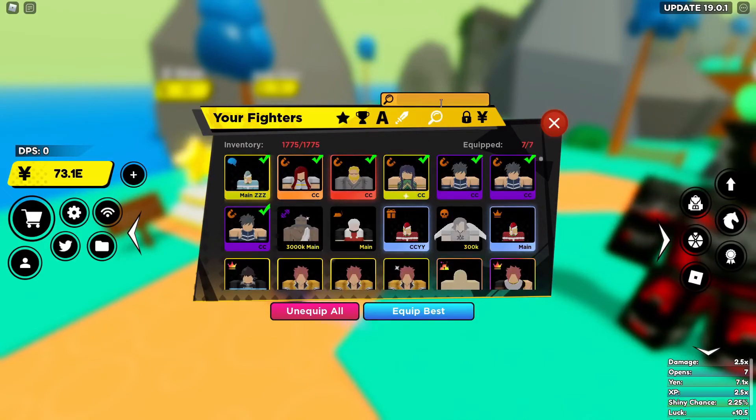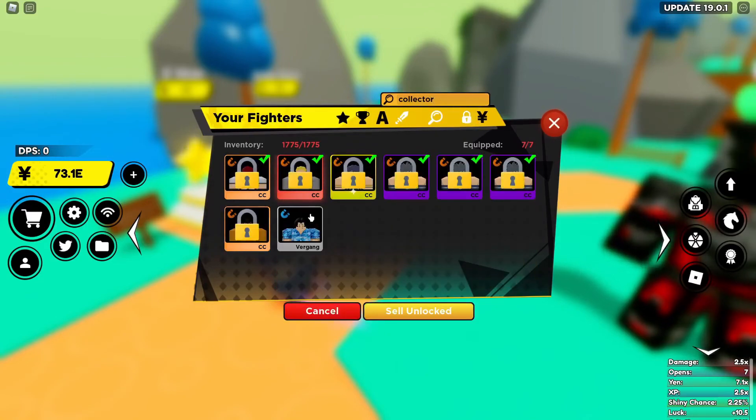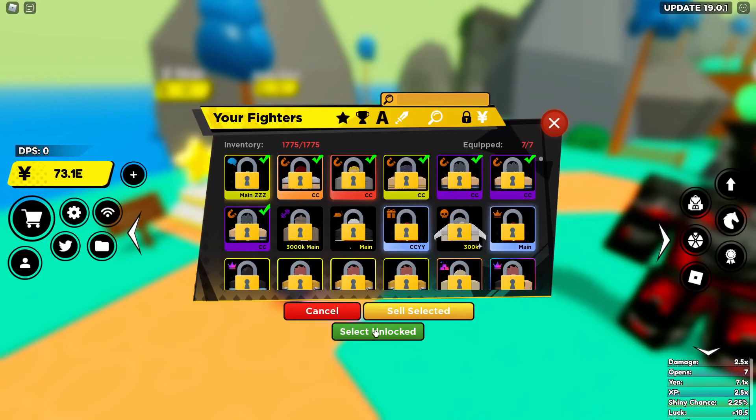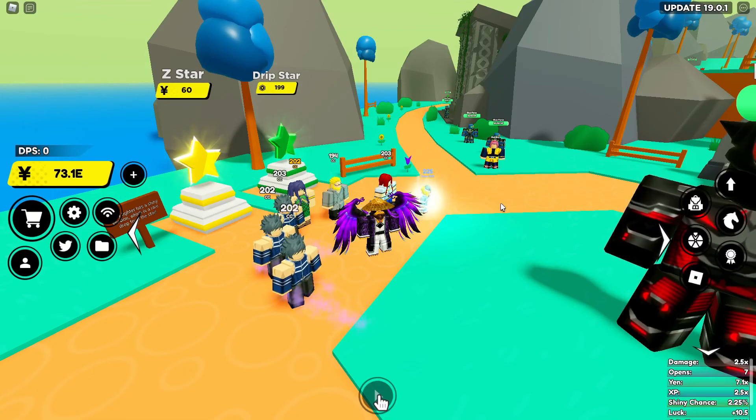Once you find the units that you want to keep — for example, let's say I wanted to keep this Trunks here — you just click the lock and lock them up. That's all. Anything else that you don't want, you can either sell or fuse away.